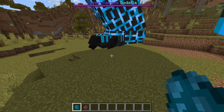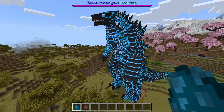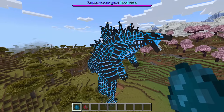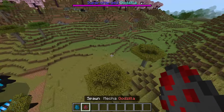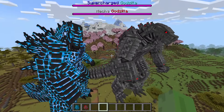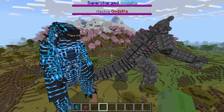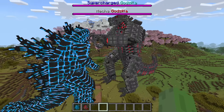To the left we have supercharged Godzilla. Look at it - I always like the design of supercharged Godzilla. I just like the glow of it, it's thermonuclear, it's a completely different color and looks super cool. And to the right we have the one and only Mecha Godzilla. It's literally a robotic Godzilla going through this cool animation. I'm not entirely sure who's going to win this.